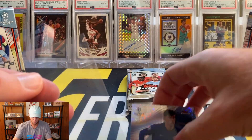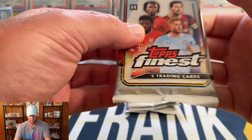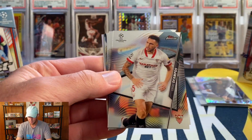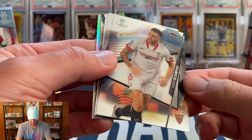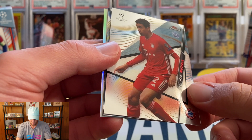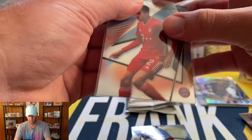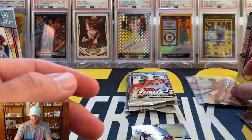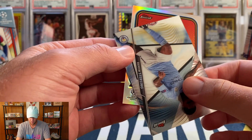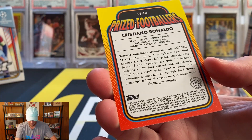Sleeving up the Kai Havertz to 175 — for Chelsea, the Champions League champion. He actually did score the winning goal, I did watch that match. Looks like you get a refractor or some type of parallel in every pack. We have Ocampos, Musiala — I know that's a big name from opening Topps Chrome Champions League, I pulled a blue to 150 of him — then Raheem Sterling, and on the back a Prized Footballers Cristiano Ronaldo refractor! What a nice looking card.